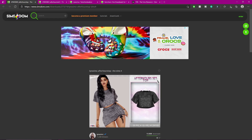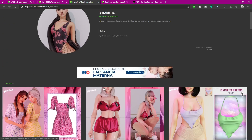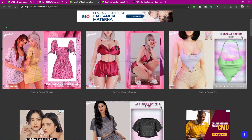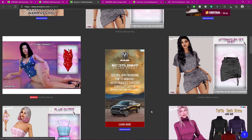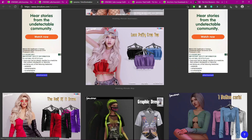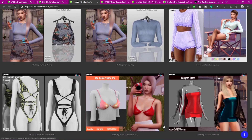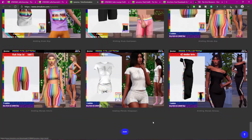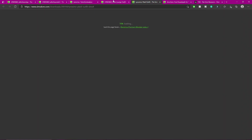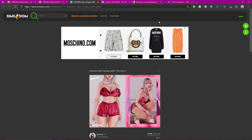Let me go through Linus Sims and see what she's been putting up because I need it. Oh these are pajamas — most definitely need it! This is so cute. Okay now I think I'm caught up. I have mostly all of this stuff in my game so I need to make sure I come back and download all of this.